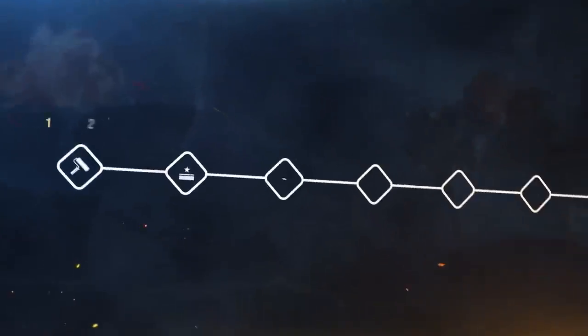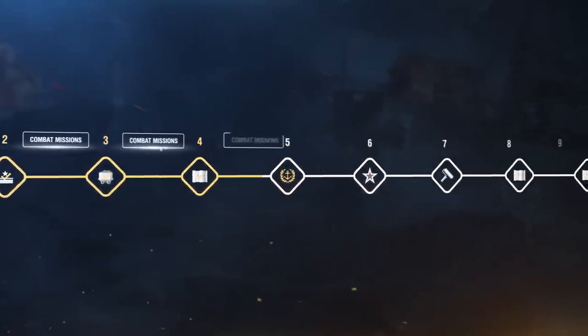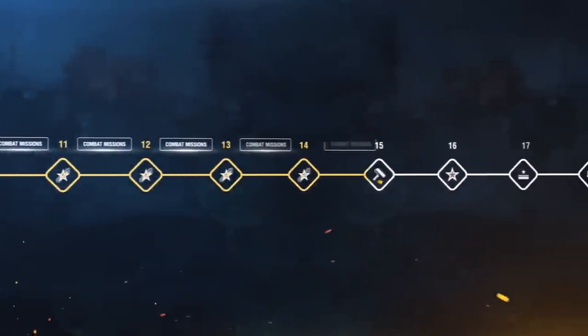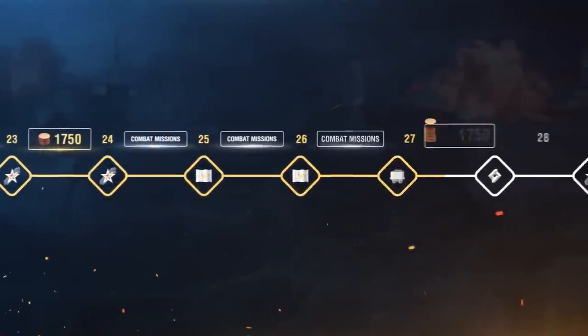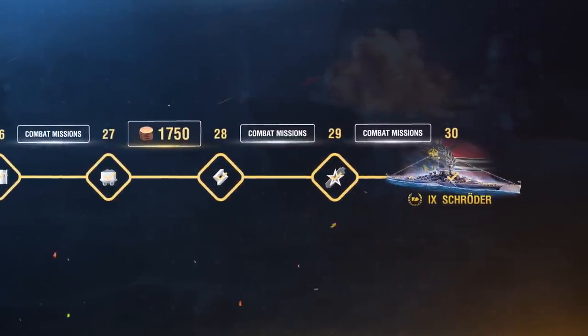First of all, watch this video closely. The construction of cruiser Admiral Schroeder is divided into 30 phases. Twenty-six of them can be completed through combat missions, and the remaining four must be finished in exchange for doubloons — these four aren't specified, so you can finish any phase for doubloons. One construction phase can be finished immediately in exchange for 1,750 doubloons.